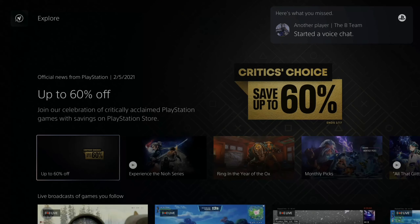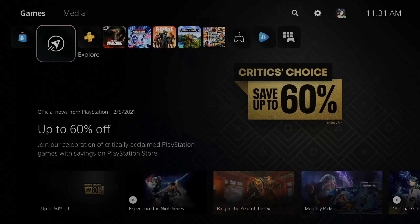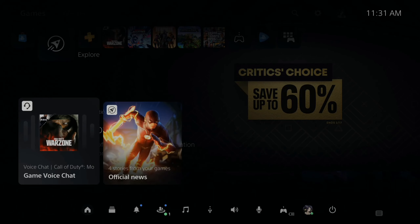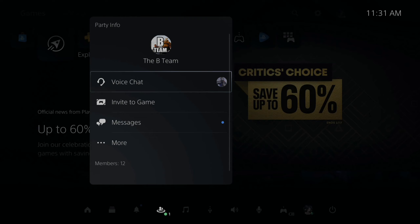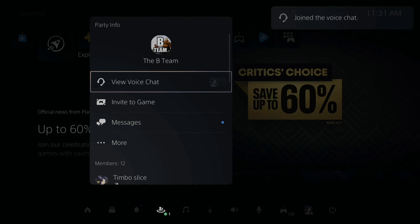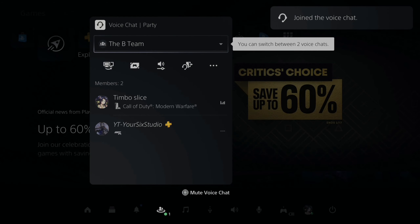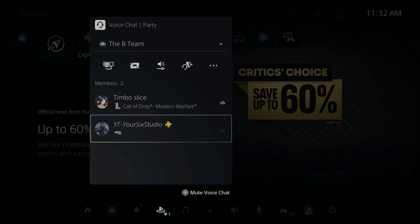Okay, so I am now on my PlayStation 5, and I'm going to go ahead and join the party chat by pressing the PlayStation button, then going down to Game Base, and then here is the B-team in the recent party chats. I'm going to select it and then go to join right here. And I can see my second account in there right now. So here is YT Your6Studios and Timbo Slice — both people are in the same party chat.